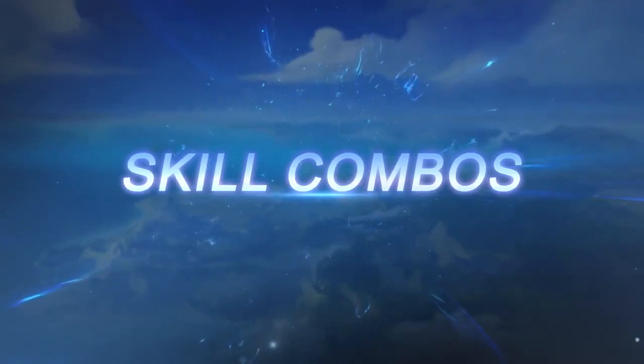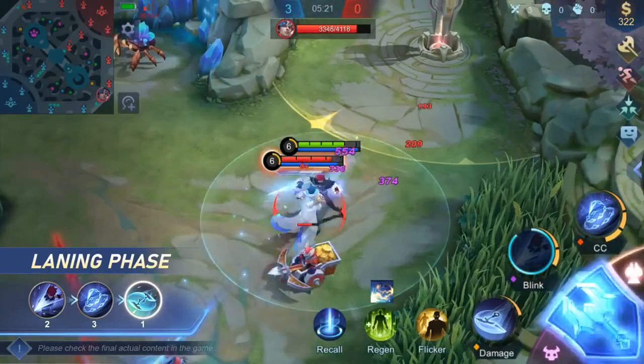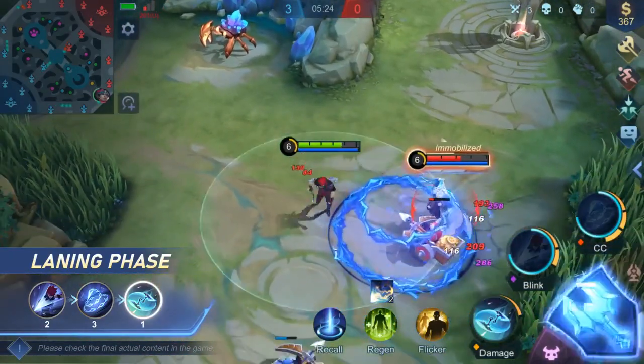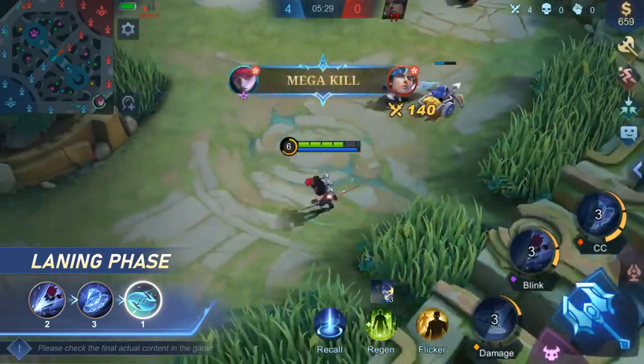Skill Combos — Laning Phase. During the laning phase, cast Sword to get close to your laning opponent, then Chain to immobilize them, and finally Enhanced Scythe for damage. You may also aim for kills with this combo when you're against squishy victims.